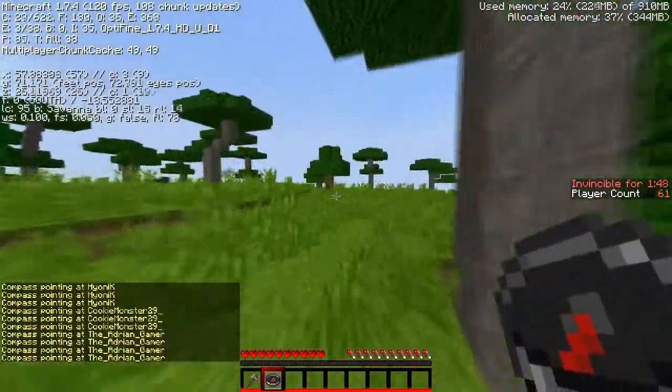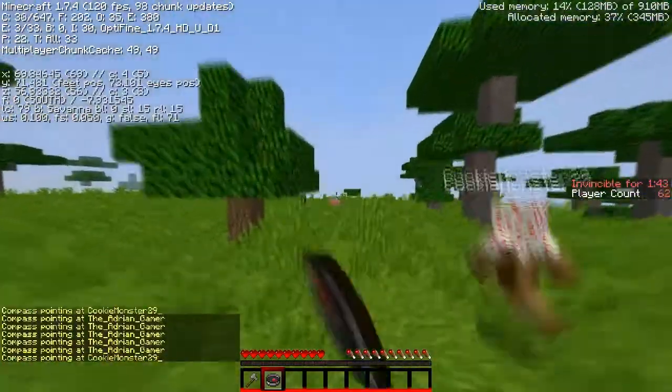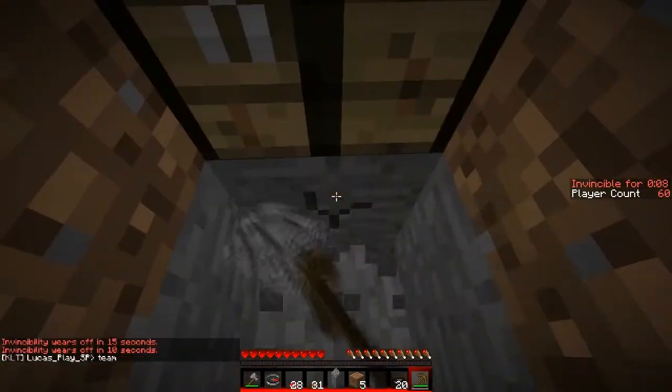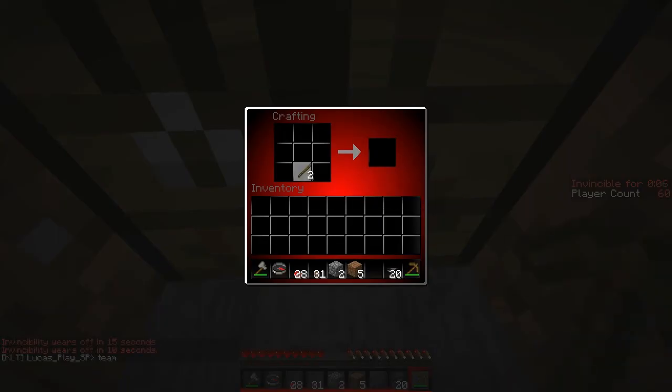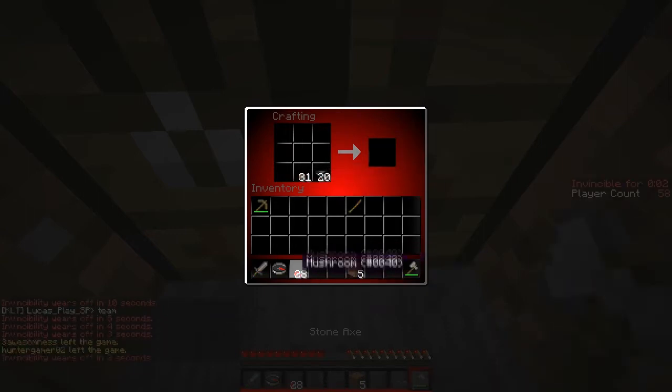We're just gonna go to the swamp, which is pretty far away — should be right this way. Really don't wanna die right now, but now we have our stone sword and we do have soup, so we're good to go.